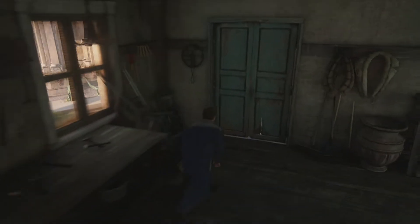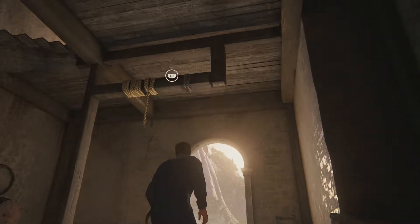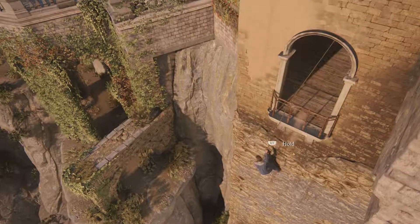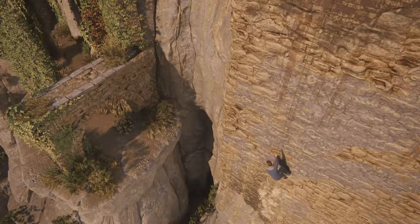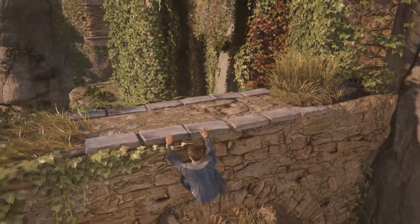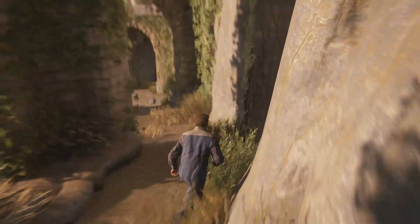I wonder if we can get through here somehow. Down here. That should hold. L1 to hold, grapple down — it's basically saying swing across. Very nice. Down we go. Slowly but surely we are getting there.